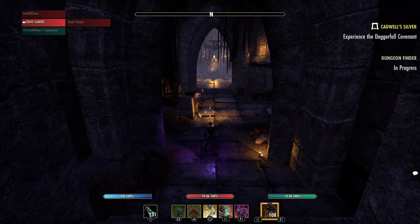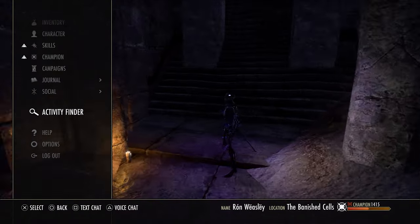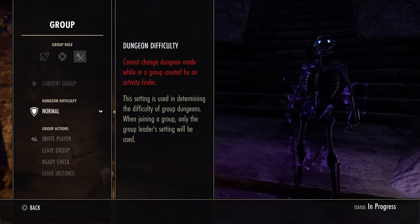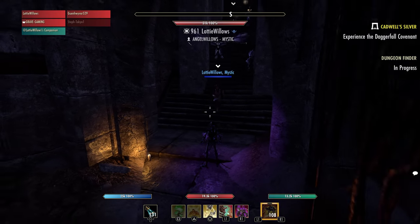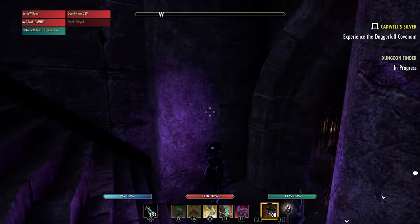What is going on guys? Grave here today. I'd like to talk about the new item sets coming with the two new dungeons in update 41 here in the Elder Scrolls Online. So let's go ahead and hop right into it. First of all, the Bedlam Veil dungeon.